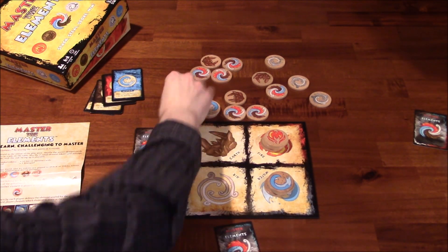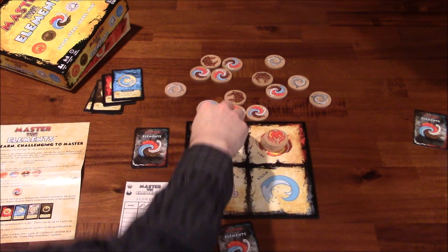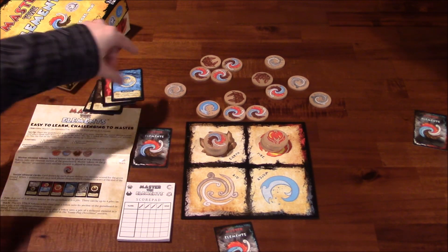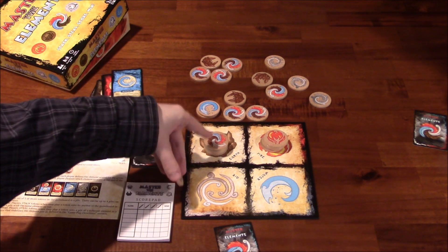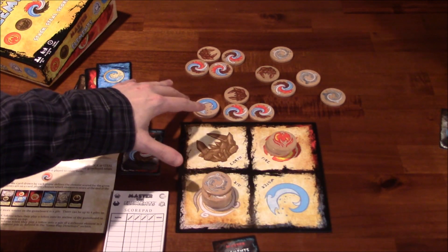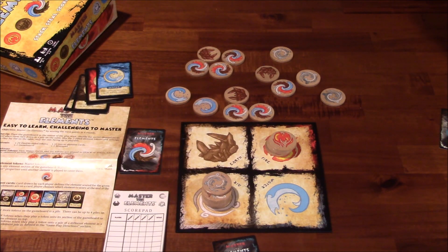There are also wilds — that's what the master element tokens do. You can put them on top of a stack and say 'I want that to be earth,' and then just move it over. There doesn't seem to be any height restriction in the manual, so you don't have to compare heights. Likewise, you can assign it as air, and whenever you stack a regular element on top of a wild, the entire stack moves with it. Part of me doesn't understand the strategy behind that — what's the point of moving it only for your opponent to turn around and move it somewhere else? Maybe there's some strategy in what's left on the table.